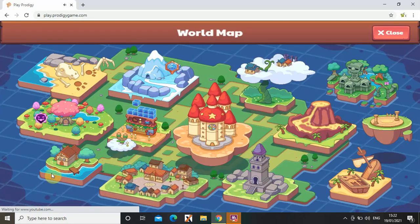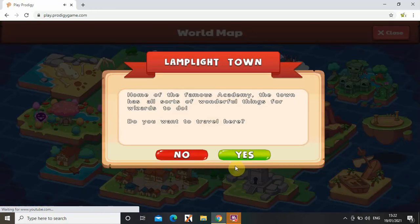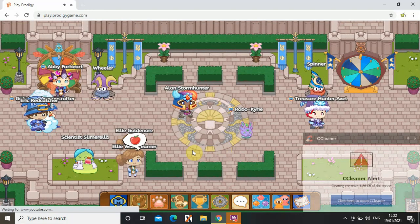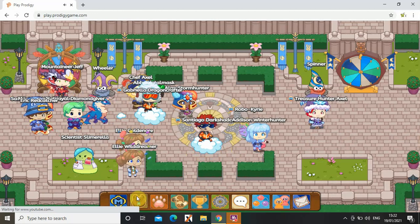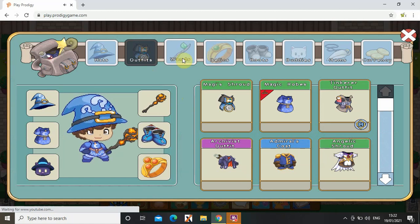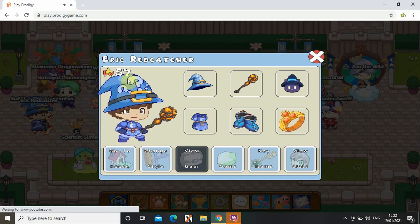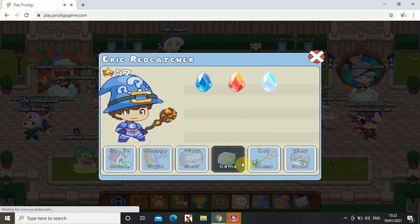This is the map showing all the places you can go. Over here you can see what things you have. When you press on your character — mine is Eric Red Catcher — I can see what level I'm on. I'm on level 57 and I can choose what I want to wear. I can see everything, and I have three gems.